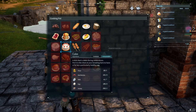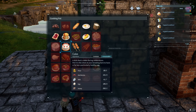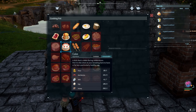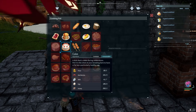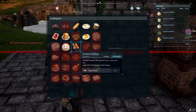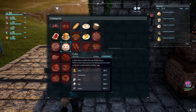So what exactly do we need in order to make cakes? You need flour, red berries, milk, egg, and honey. There are a few ways to get these ingredients, and what needs to be taken into consideration is that everything on the list excluding honey has a spoil time, meaning they will start to decay over time. So when you start the breeding process you need to be on top of it to make sure you have enough and that things don't spoil.